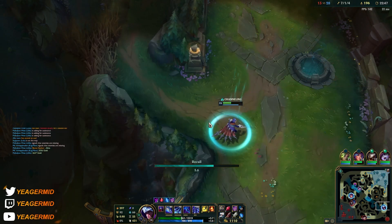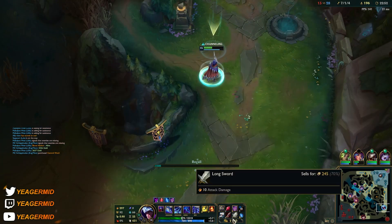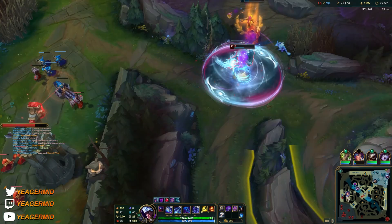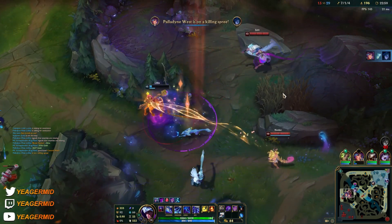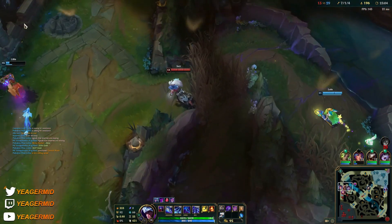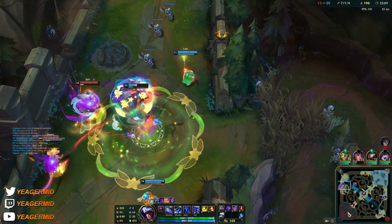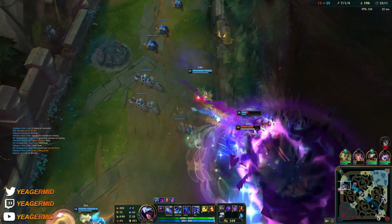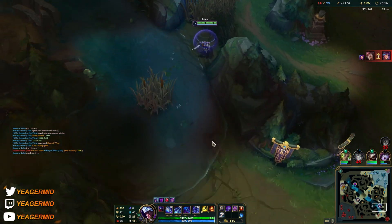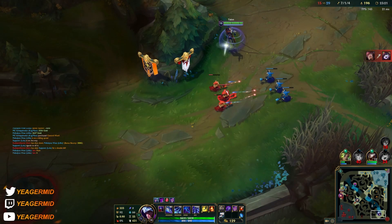Now we have the Edge of Night — it's going to be a massive counter against champs like Twisted Fate, Gragas, and Annie. Annie has hard CC. Twisted Fate and Annie only have two abilities to proc it, so they have to invest something important to take out the shield, which means they cannot win the fight.